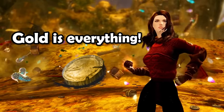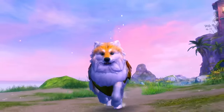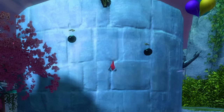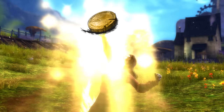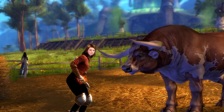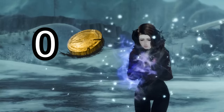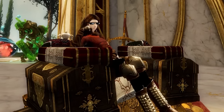In Guild Wars 2, gold is everything. You need it for equipment, fashion, cute mount skins, and also for high art in the guild hall. Gold is extremely useful in this game. Almost everything in the game will earn you gold in one way or another, but let's say you want to get rich quickly. What are the best and fastest ways to farm gold?